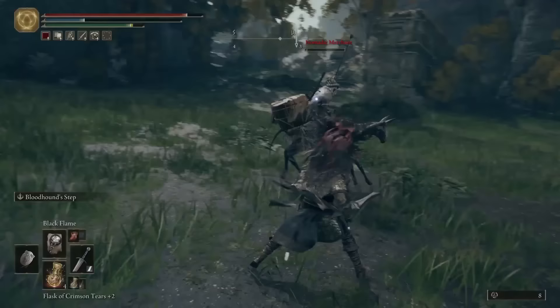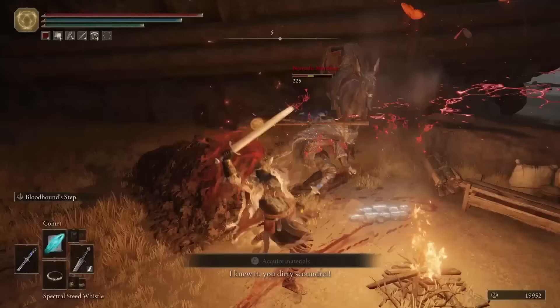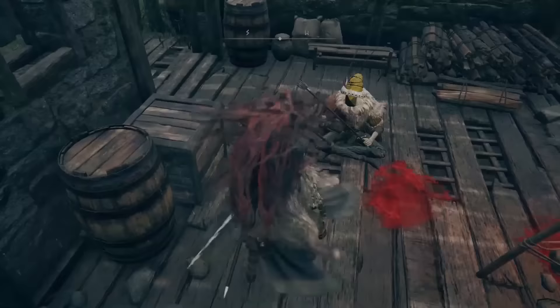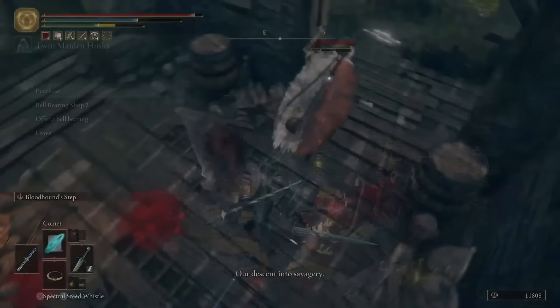Killing every merchant you come by can be incredibly useful. If you can get past the fact that it's kind of wrong considering what these guys have already been through, then kill them, take their bell bearings and consolidate your shop at the round table hold. Here you can offer the bell bearings to the twin maiden husks and have a handy one-stop shop for all of your item needs.